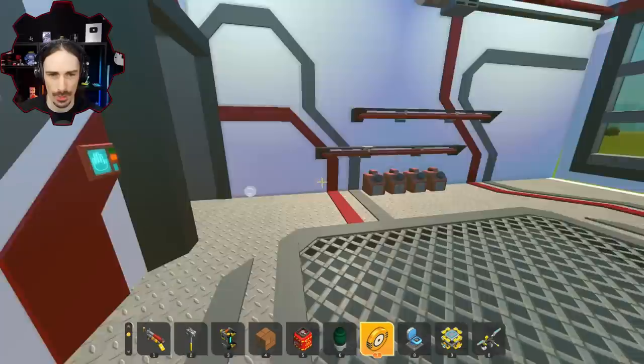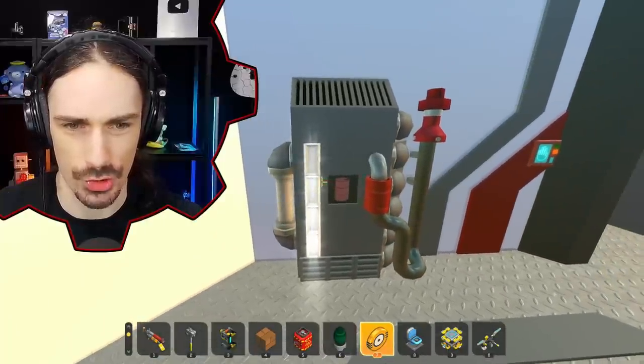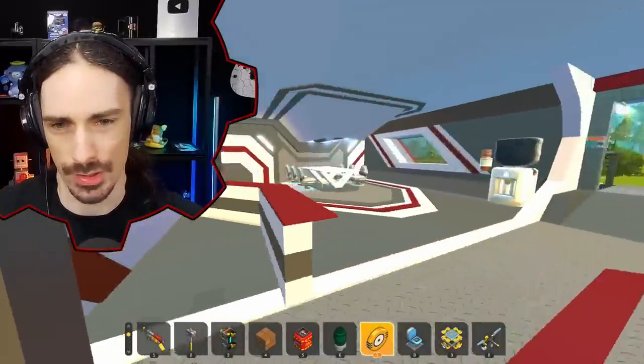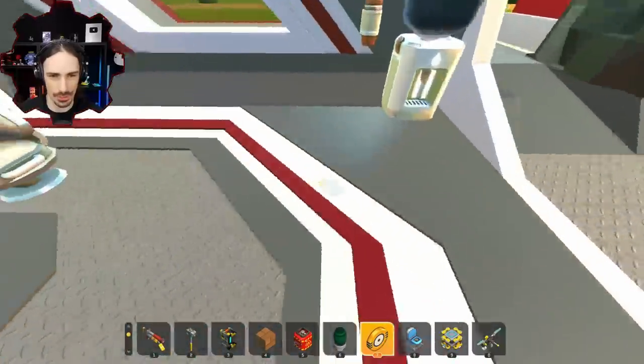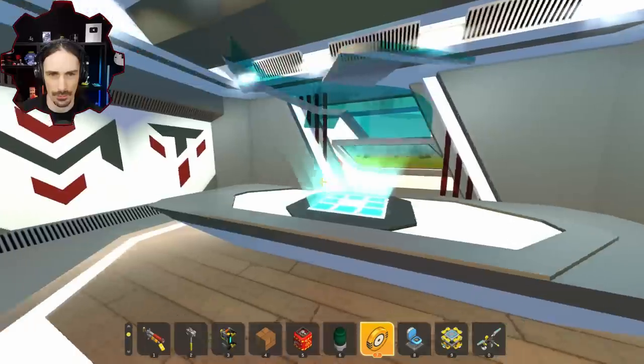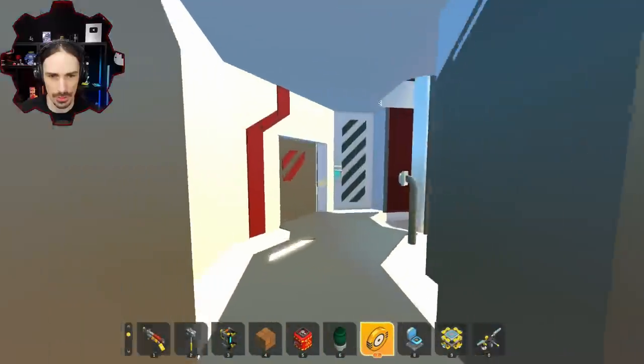There's what looks like fuel, and this could be an electric charger — but the oil can on there makes me think maybe it's not electricity based. I love this design going all the way around with these red lines. And there's a fancy hologram table — look at that hologram, that's pretty cool. Is there a second floor to this?